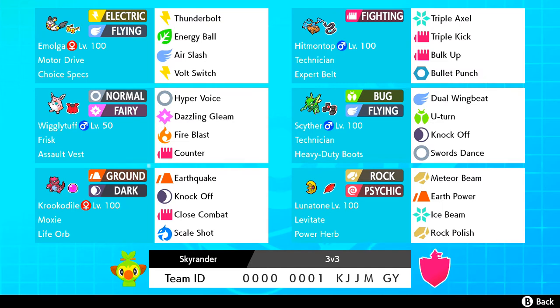Krookodile with Moxie — used it before, phenomenal. If you get this thing rolling, Scale Shot is really coming into its own with this guy. Then we have Hitmontop, which for all the right reasons is great. Triple Axel and Triple Kick are phenomenal. Close Combat is a stronger move, but Triple Axel is just so nice to use, and Bullet Punch is great.